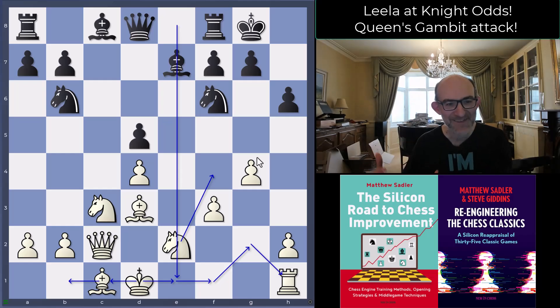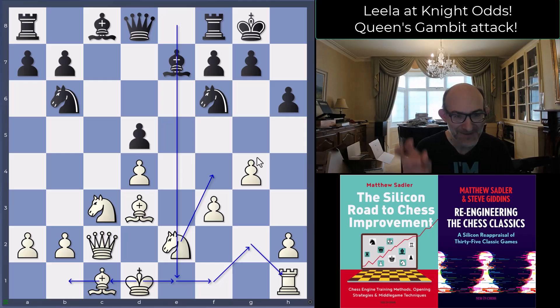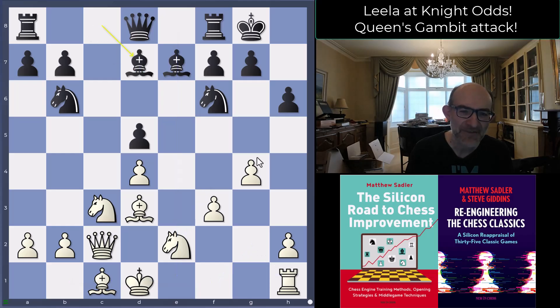The other engines — Stockfish and Torch — are either looking to castle kingside or even artificially castling, but it feels wrong. You want to move the pawns forward; it's not about getting your king as safe as possible, it's about making your opponent's king as unsafe as possible and then doing what you can with your own king. That's what Leela with this special odds net is actually managing. Bishop d7 from black — a calm way of playing — then h4.